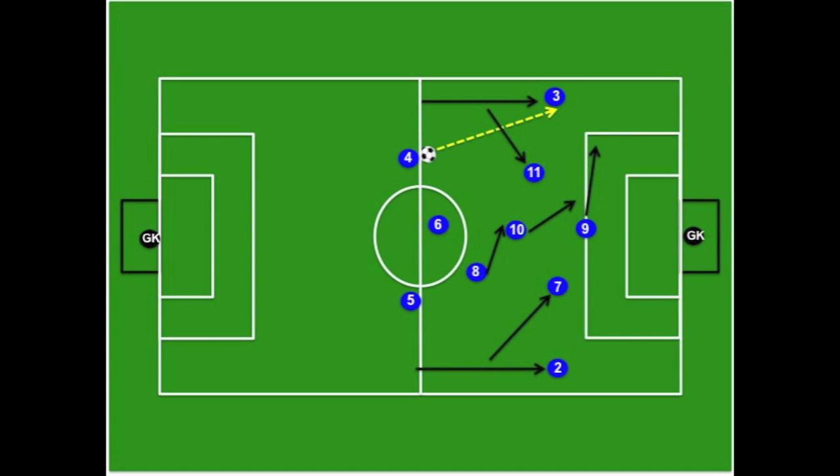The passing center mid, number eight, sits in front of the number six and behind the number 10, but has the liberty to burst forward into the attack. You can see that the ball is being played wide to the winger, the number three, and the number nine at that point is cutting into space, while number 10 is filling the space that the number nine left.